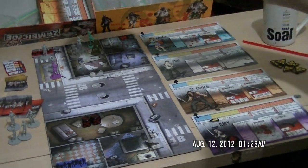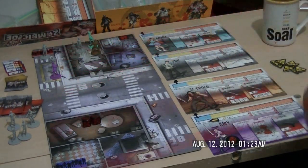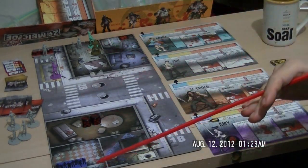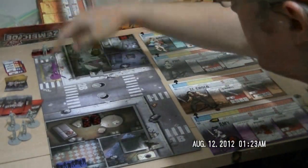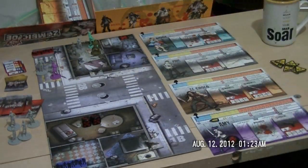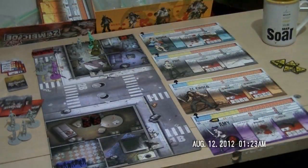Movement phase next — we're done attacking. The zombie who has dinner on his plate is not going to move out of the square; that would just be stupid. Even though the next phase is movement, they're going towards the source of noise. This guy moves, this guy stays where he is. Movement's done. Next to spawn: we get zero, so that was pretty lucky for Amy. Back to the survivors' turn.